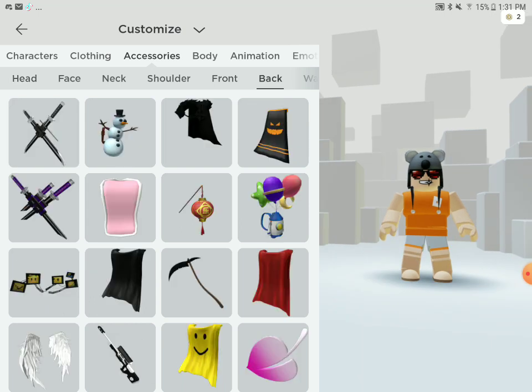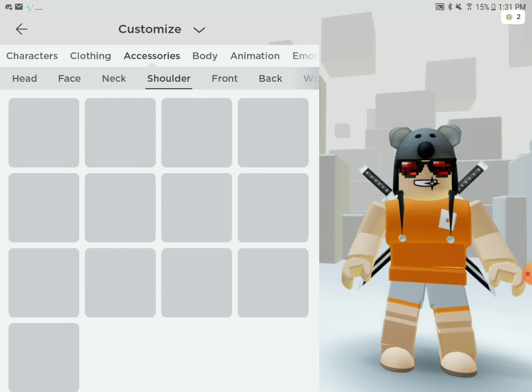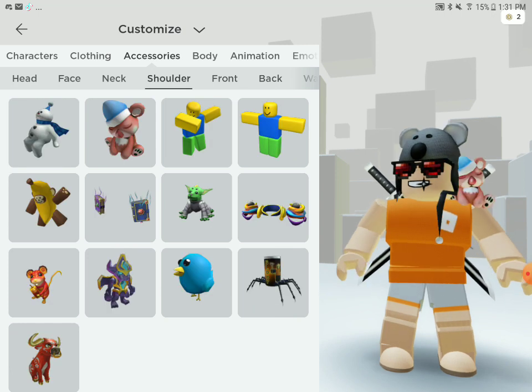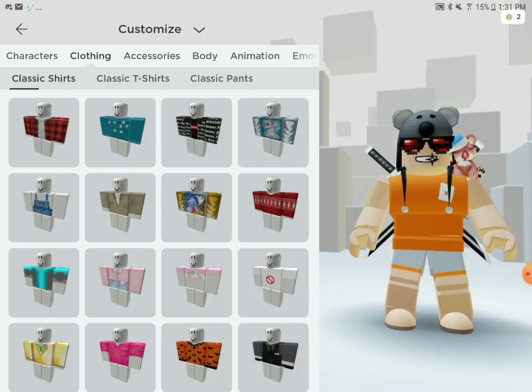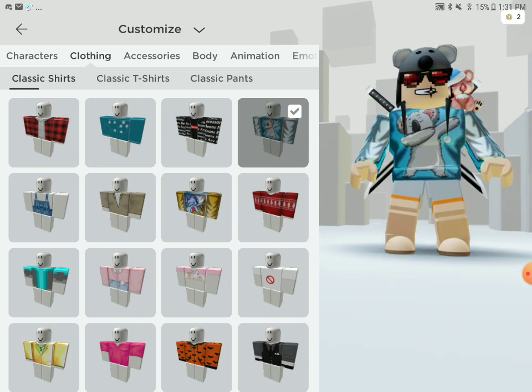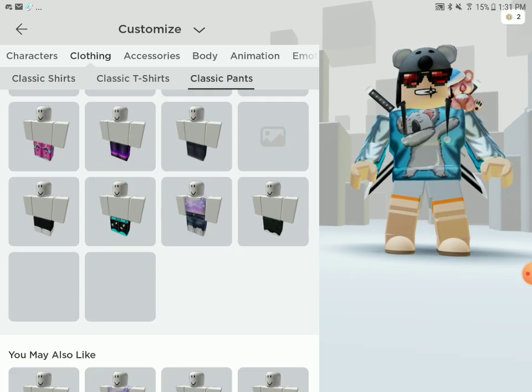And now you have to go to back accessories, get the classic sword pack. Get the sleepy koala. And then you have to get his merch, which is this. And then you have to buy these pants.